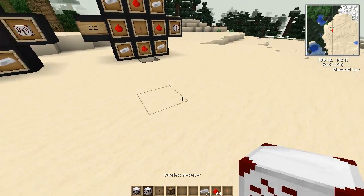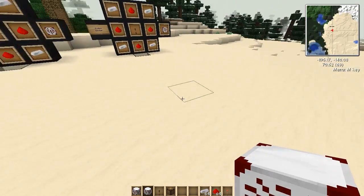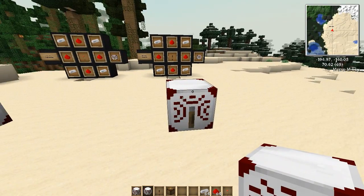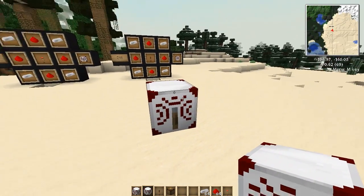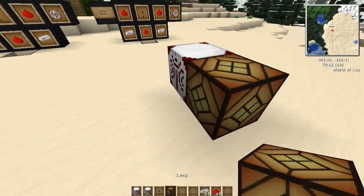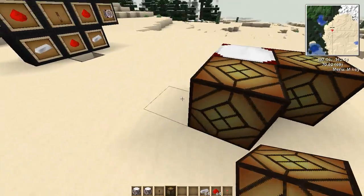Trust me, these frequencies do fill up rather easily if you have a rather large setup, like I do. Anyways, to test this out we will head over here and plop down the receiver — as you can see this is also frequency set at zero. And we're going to put a few lamps right across.